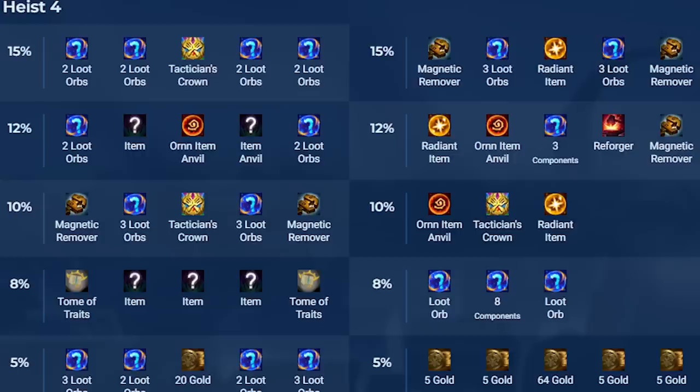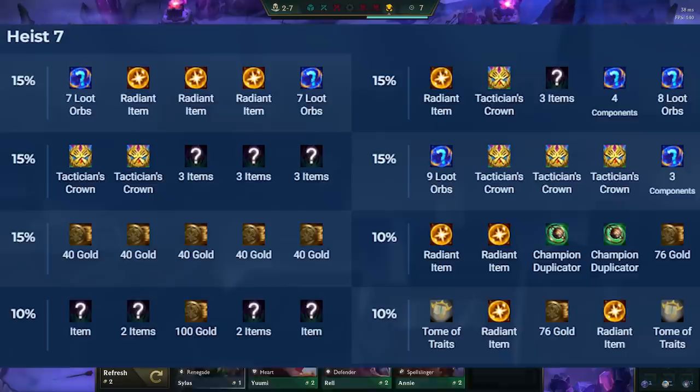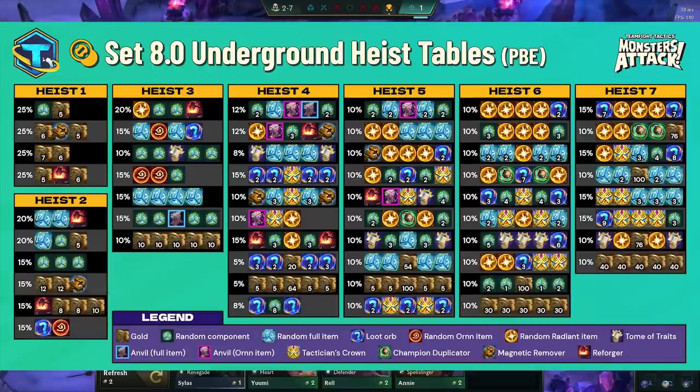Underground can be played with win streaking, loss streaking, or even if you're not streaking at all, because you'll unlock locks by just either winning or losing rounds. Here are the rewards for what you can get at each heist level in a single image so it's easier to remember.